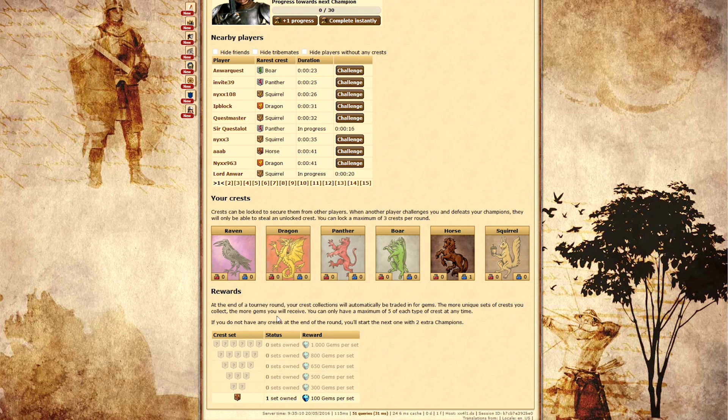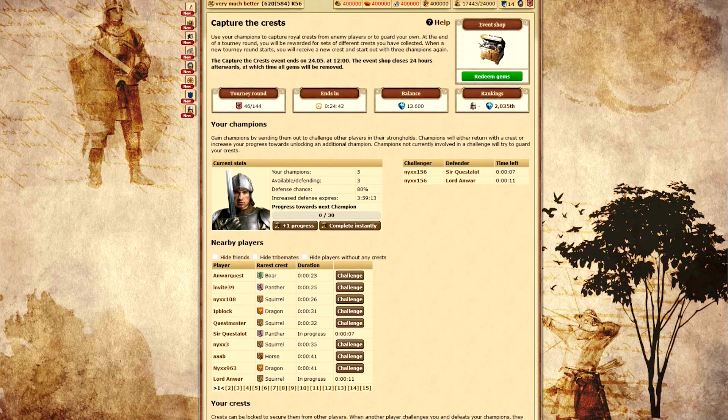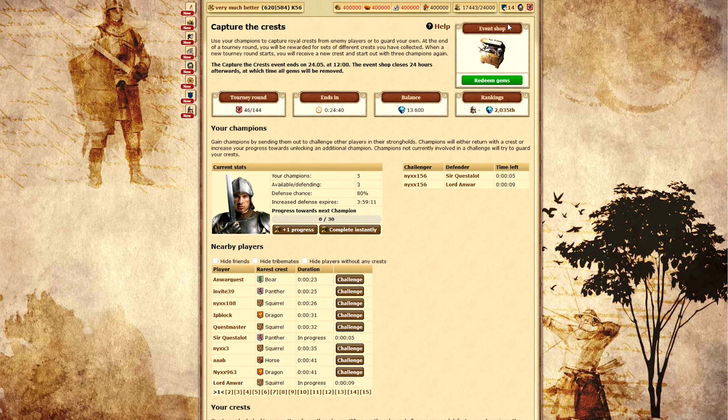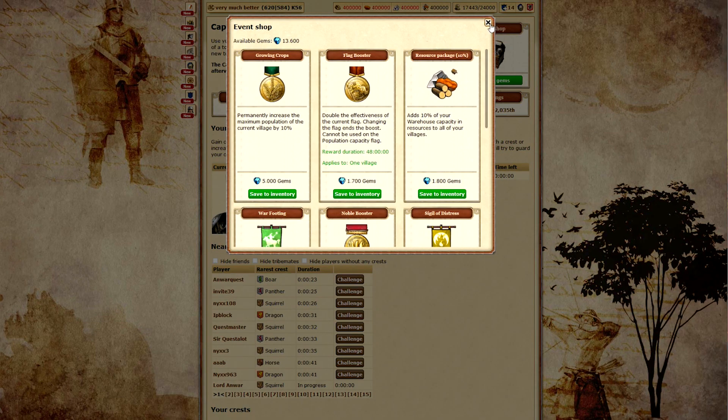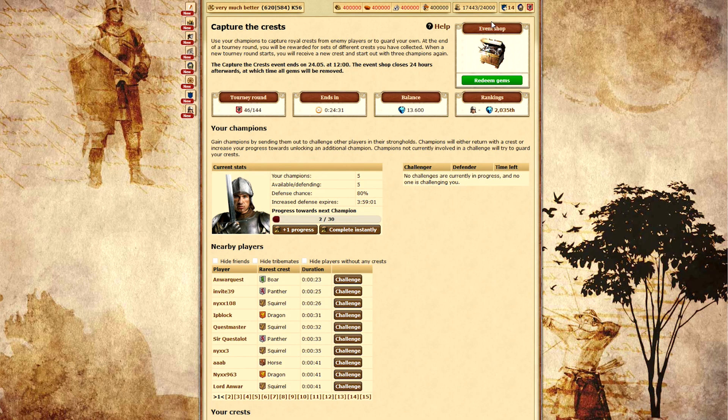At the very bottom, you can see the reward payout per crest, and this becomes really handy when you go to redeem gems. Last but not least, we have a really cool event shop. Before, bonuses were automatically applied to your account after you had collected a crest. Now, we grant you gems, and you can save up and choose the rewards that you want to have.